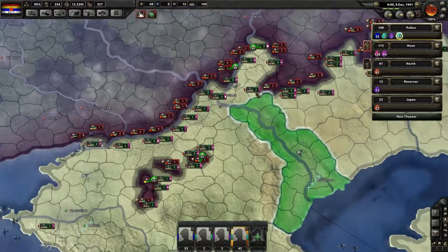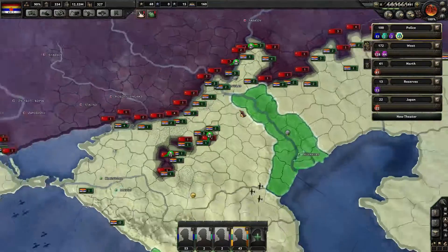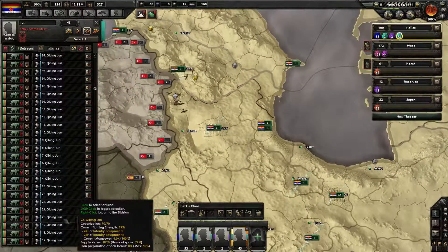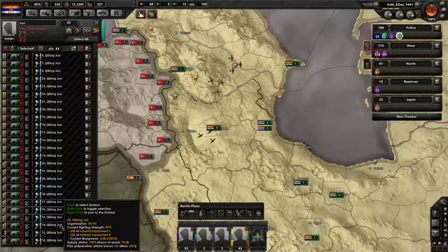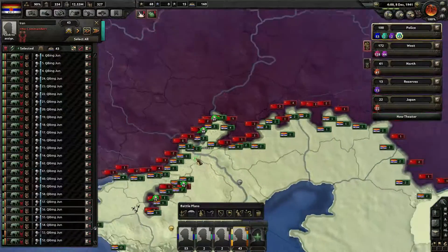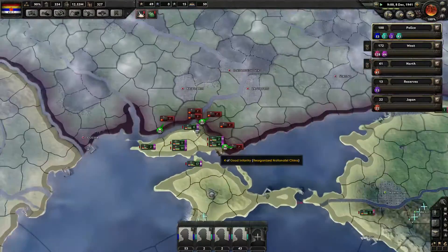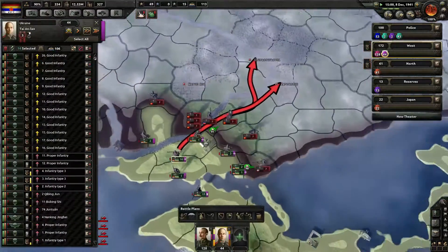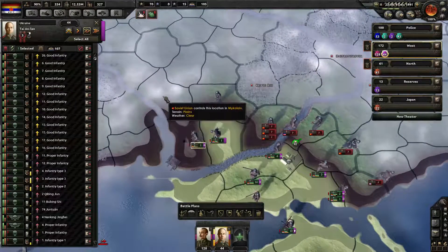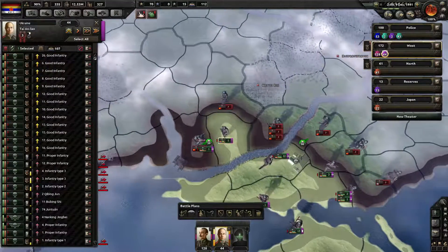Let's take a look at Stalingrad — how many do we need? That's going to be four. Let's send four guys from the reserves to Stalingrad. And let's just keep moving — everybody pushes here, let's just go to Odessa.